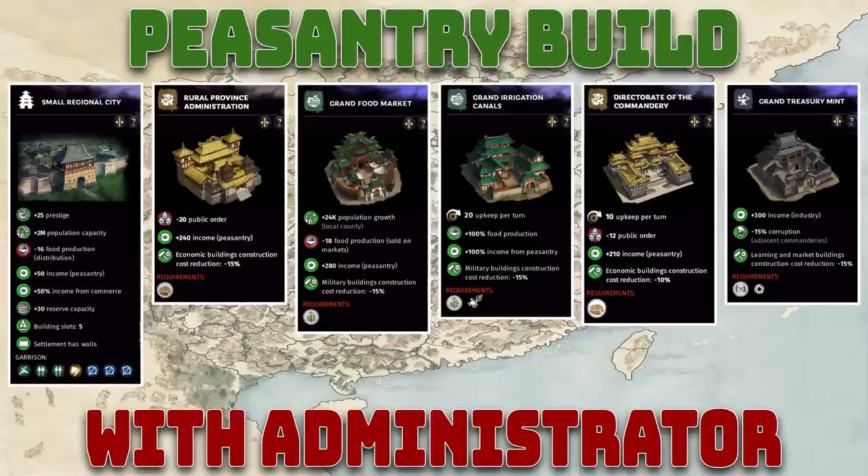We're also going back to the grand treasury mint: 300 flat industry income, which we don't really care about in peasantry builds. But what we really want is the 15% corruption reduction for adjacent commanderies. Unlike industry and commerce builds where we can build an office for archives and seals, in the peasantry branch you can't use both administrative office branches. So going with the peasantry income branch means losing that 20% corruption and 15% all-income boost, which the grand treasury mint helps compensate for while also helping neighboring commanderies.